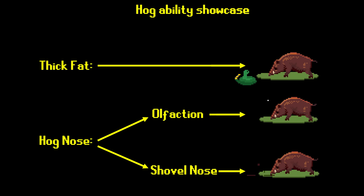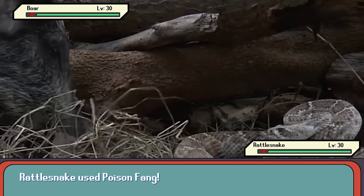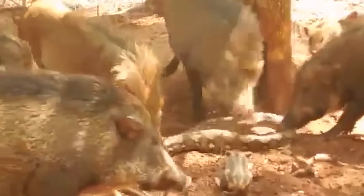In terms of special abilities, hogs have two main ones in addition to their omnivory. The first is venom resistance. Hogs don't actually have any special perks that specifically counteract venom, but they do have skin that's so thick that snake fangs are actually unable to deliver venom to the bloodstream, which lets them shrug off most bites without much concern. This makes the hog build an excellent counter to the snake class.